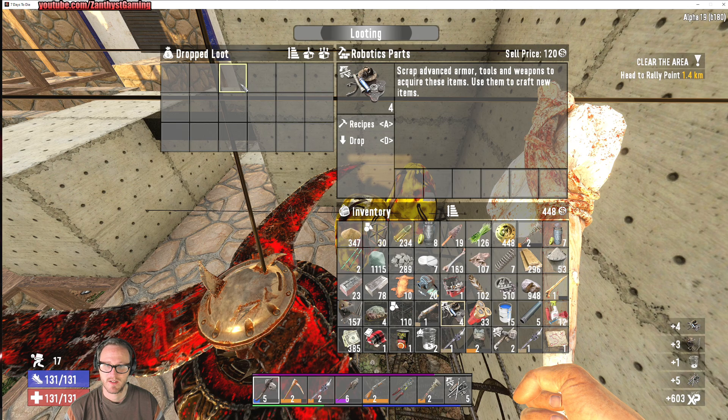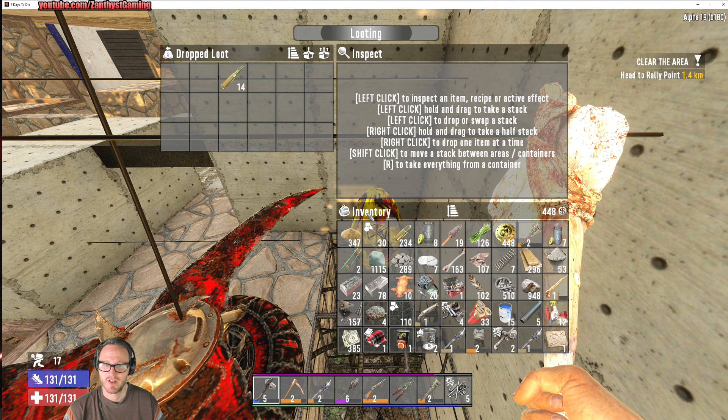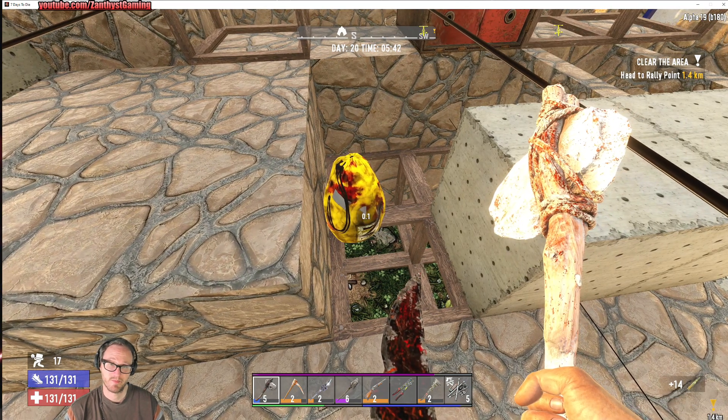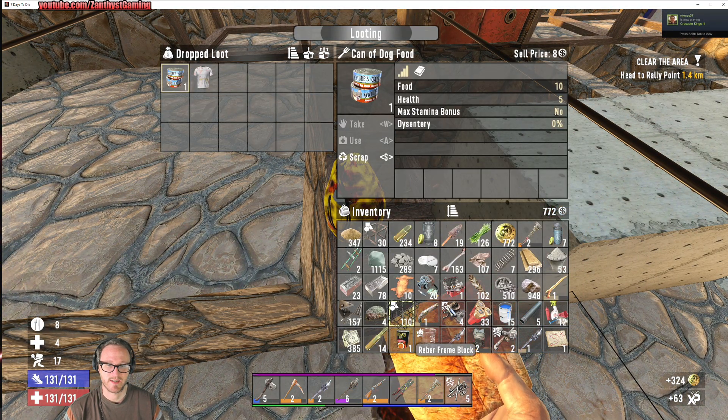Robotics parts! Nice, very nice — we want those. Making more junk turrets is definitely something we want to do. Our junk turret is out in the middle of the road from our previous Horde Night — I just forgot to go get it. So we should probably get that too.